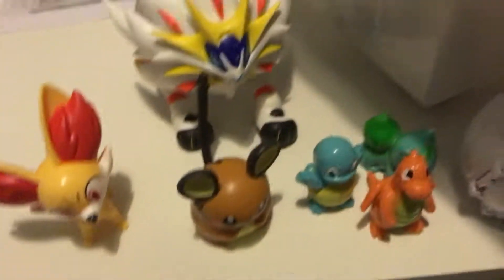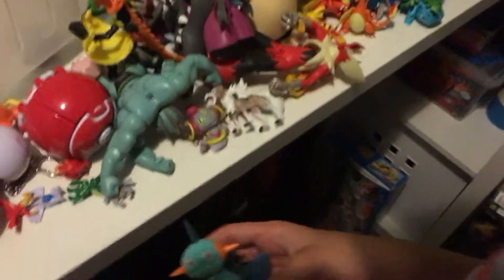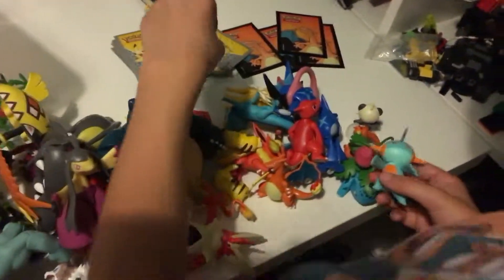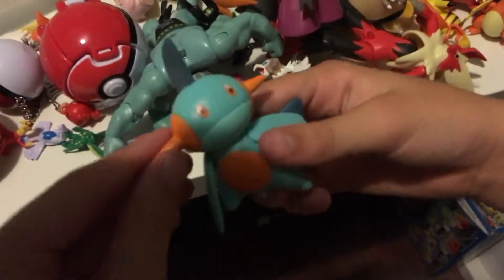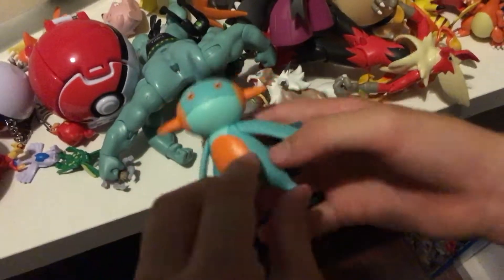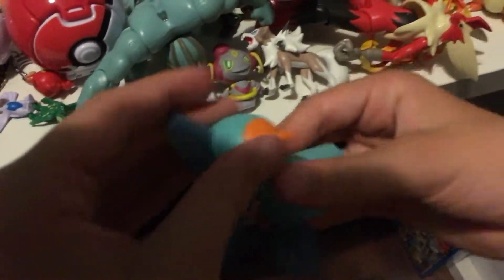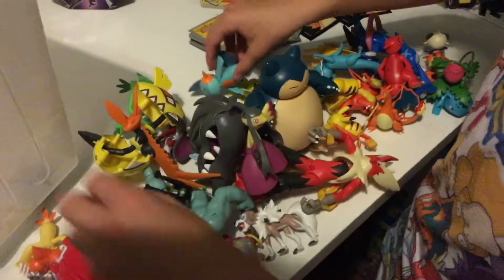Next we have Swampert. He came with the Combusken. It was Combusken and Grovyle. He's quite cool as well. Head rotates, his arms move fully, but his legs don't move. The best one is probably Grovyle or Combusken — I'd say probably Combusken.